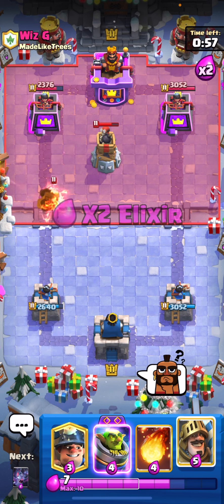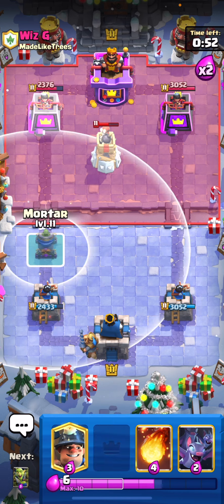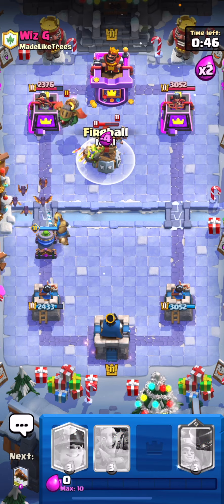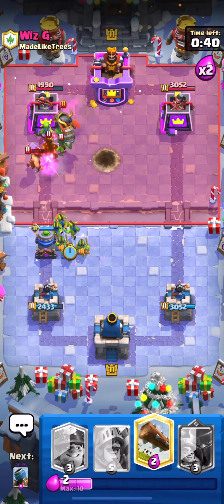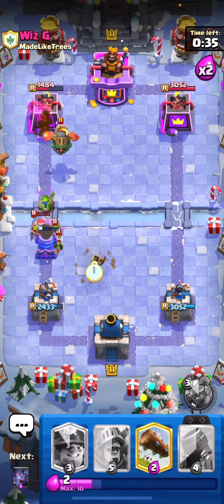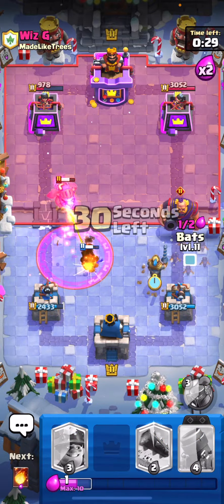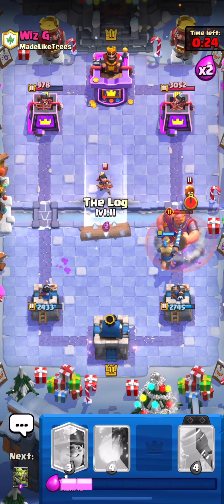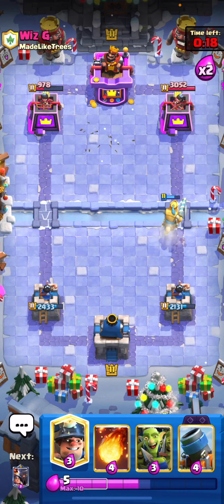If this guy goes for a Royal Giant, I'm going to charge him with the Prince and take it out. He's going to play a defensive Bomb Tower. I'm going to start my Prince in the back and then go for the evolved mortar right there. Let's play the knight up high just in case — we didn't even need to do that. We're going to take this tower and the Prince is just going to absolutely shred that Royal Giant.